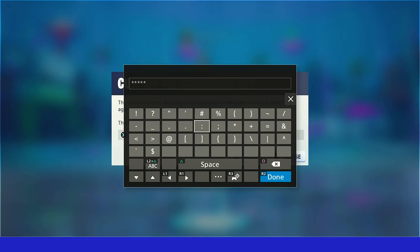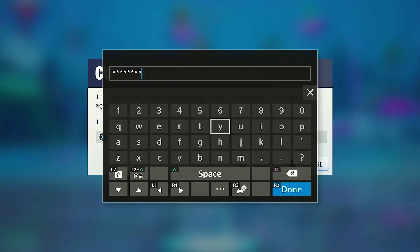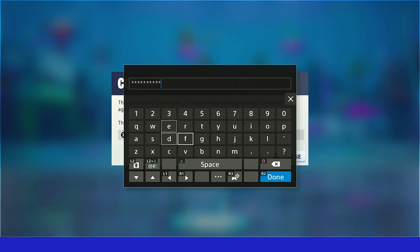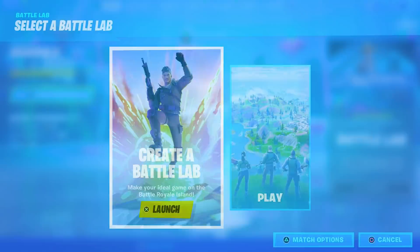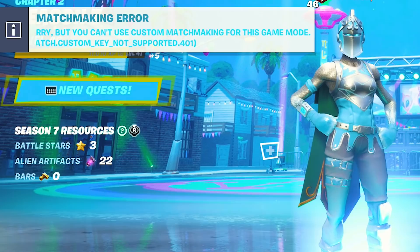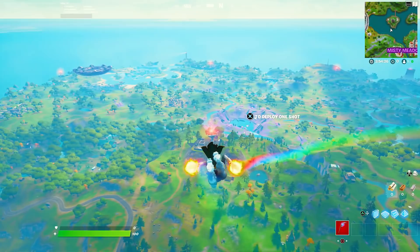After that, I'm going to press the star sign, then click S7 — apparently this means Season 7 — then click the hyphen, and then type E-M-O-T-E-S. After that, I'm going to click Accept. If I did everything right, I should get an error message. Okay, there it is — that's the error message. Apparently this Battle Lab game mode has been glitched. I'm going to delete the code and then load into Battle Lab.